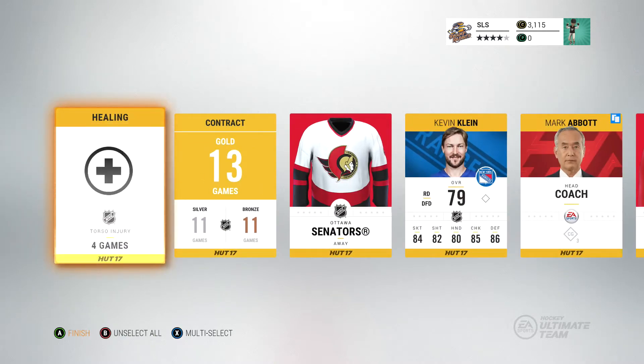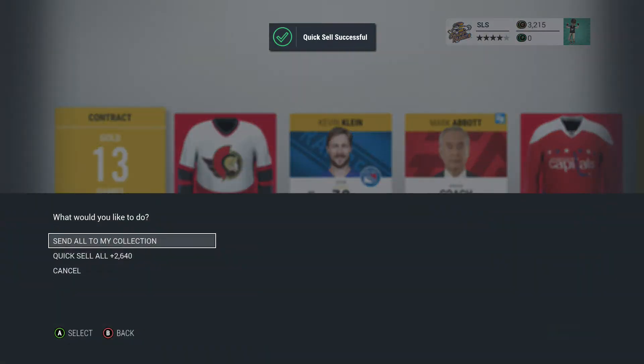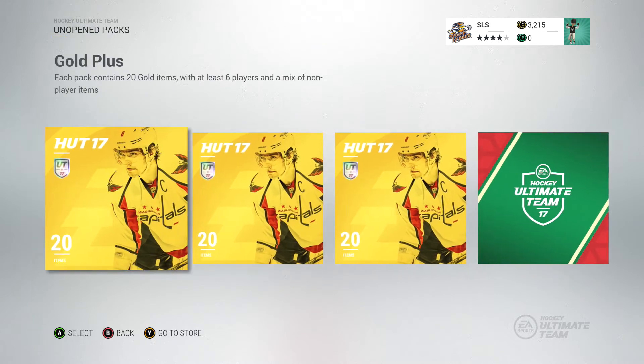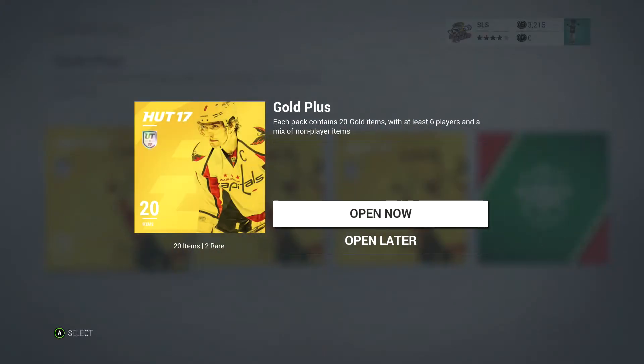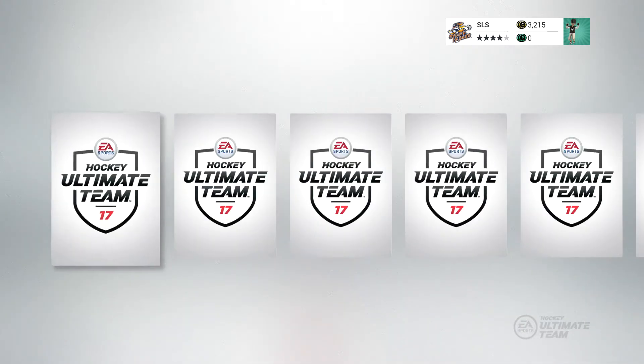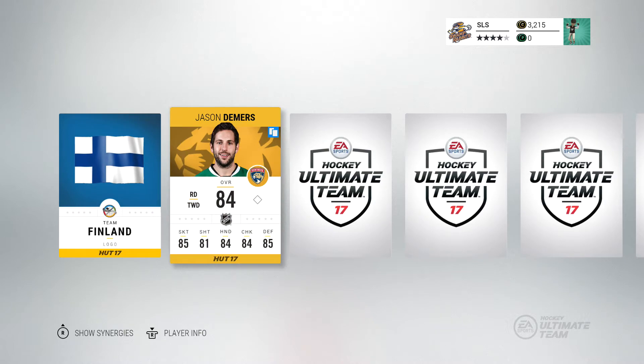I can take Kadri and Toffoli. Let's get rid of the healing cards and send everything else to my collection. We're going to open the festive pack last, so we'll carry on with these gold plus packs. Fingers crossed — give me some 87 overall players or greater. Jason Demers.